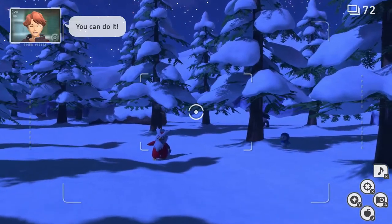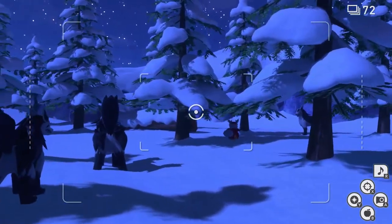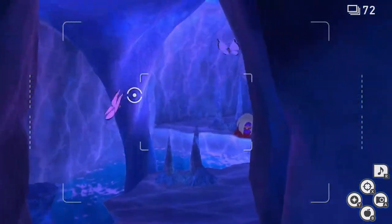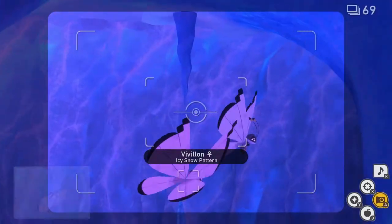Icy Snow Pattern. If you haven't unlocked the Snowfields yet, take a look in the upper right corner for a link to my Snowfields guide. Once you're in, you'll see the icy snow pattern of Vivillon flying around. Take a picture of it, then quit and submit.